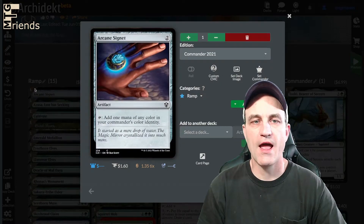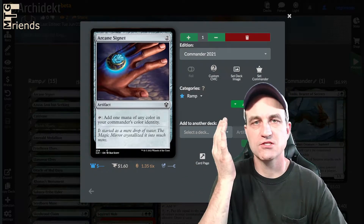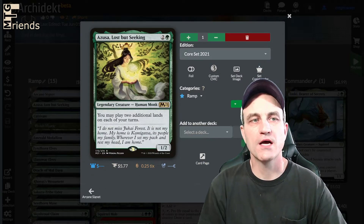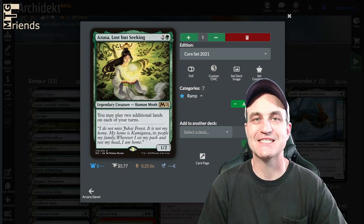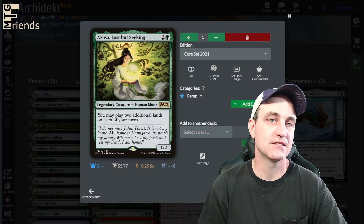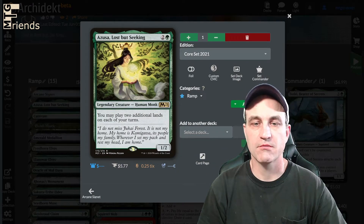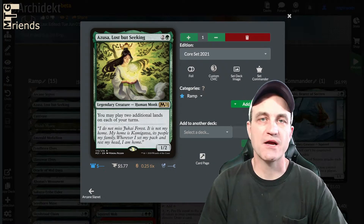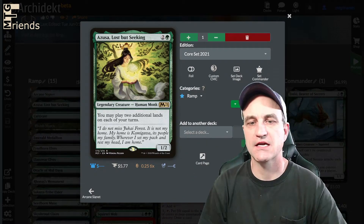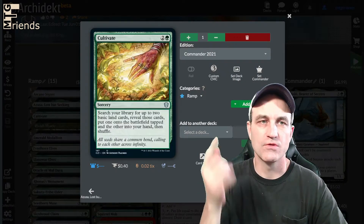In ramp, we have Signet — yes, this is Mono Green, but it's a great 2-drop that still gives us additional mana ramp. We have Azusa, Lost but Seeking, which was very helpful when playing and testing this deck. It really helps to be able to play additional lands each turn, especially with some of our draw mechanics. We can just keep dropping lands, keep drawing. Toski really helps get through this deck.